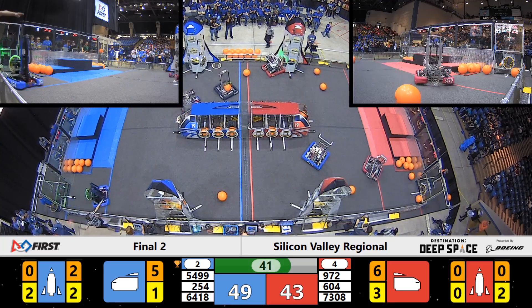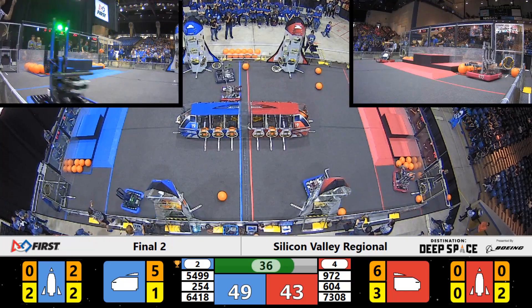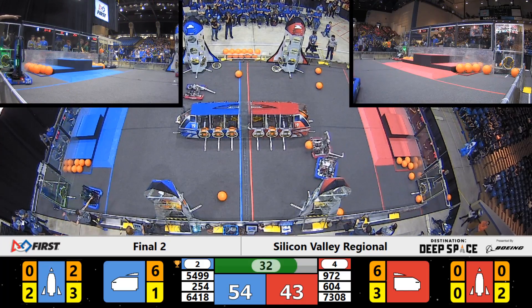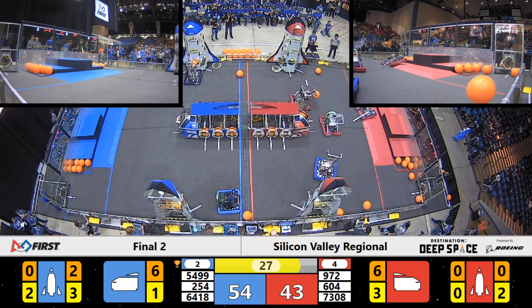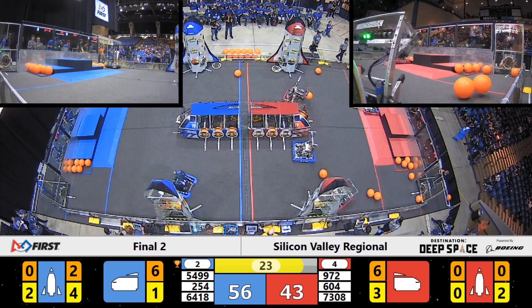40 seconds still on the clock. 972 on the red alliance — Ironclaw — they're trying to grab some cargo, but they're getting blocked out by the Misfits. So they go back to the depot. Ironclaw grabs that cargo and heads back over towards the front end of their cargo ship. Blue alliance in the lead by 54 points with T-minus 24 seconds remaining.